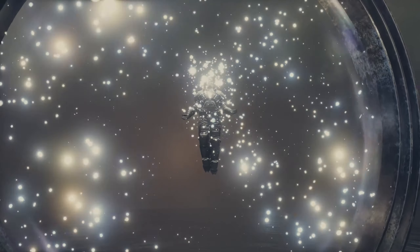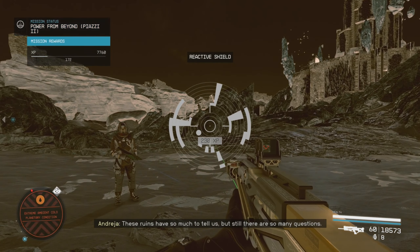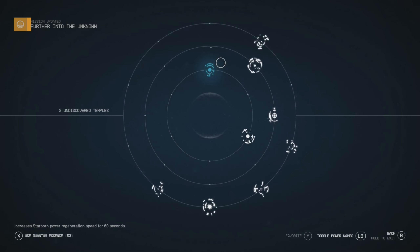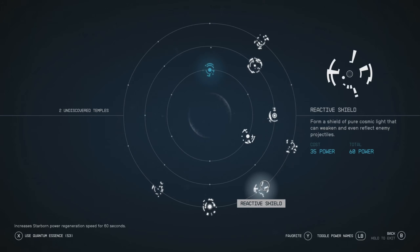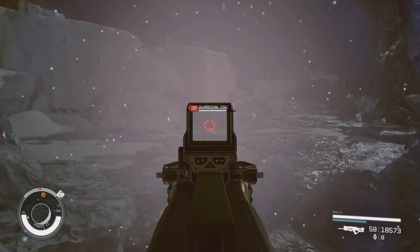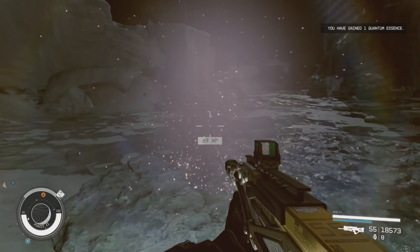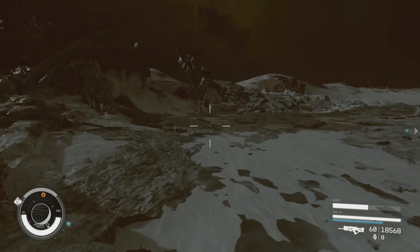Power me up, baby! These ruins have so much to tell us, but still there are so many questions. Reactive shield — form a shield of pure cosmic light that can weaken and even reflect enemy particles. Overshield. Does it just stay active? It's timed. That's kind of cool, though.